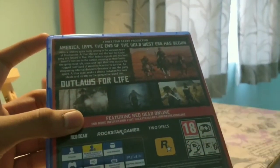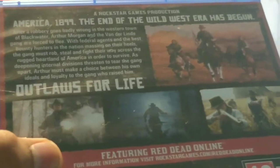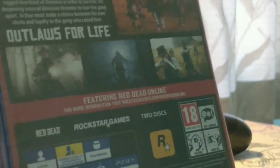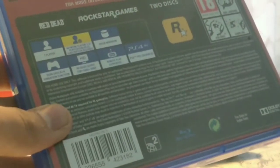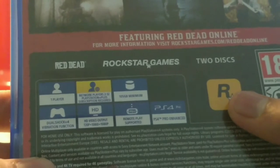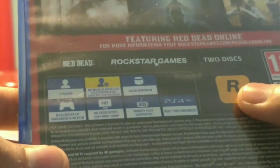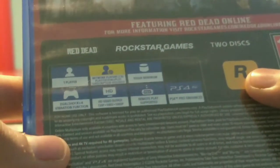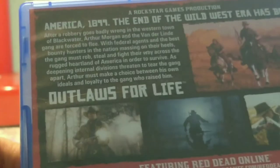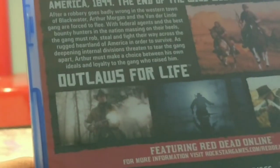On the back, you can see details like 'Outlaws for Life, America 1899, end of the wild west era has begun,' so this is a wild west game relating to the story. The storage size is 105 GB minimum on PlayStation 4, DualShock vibration function is enabled, it works on HD output and is 4K enabled for PS4 Pro.